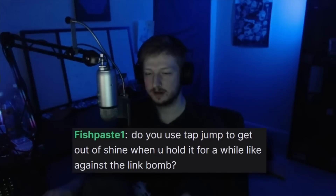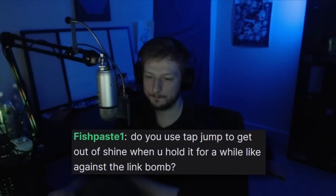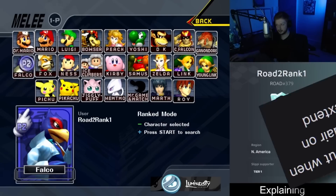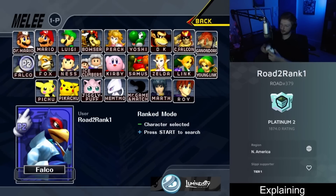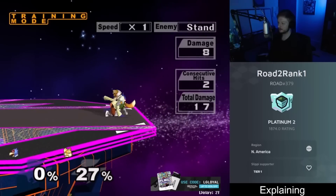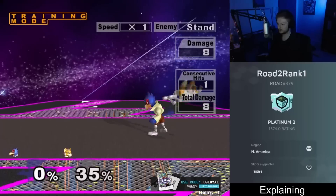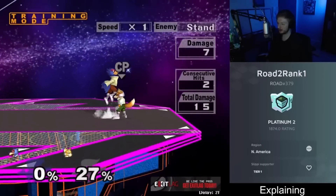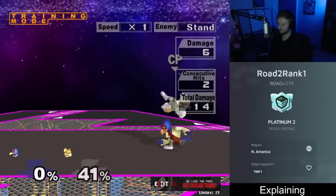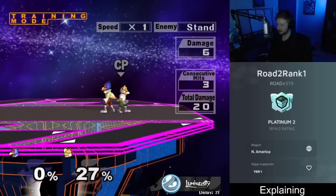Use tap jump to get out of shine when you hold it, like against Link's bomb. On when to use single-hit up air or fast fall options instead of shine to extend combos: use them when they're too high up. For example, after up tilt into shine, if you shine again they'll be way too high for you to do anything meaningful with the follow-up.